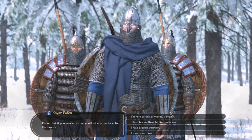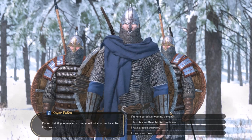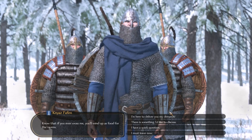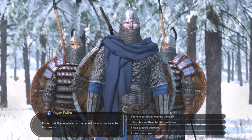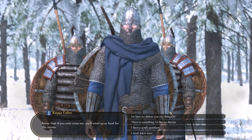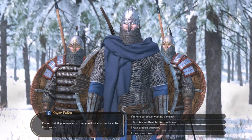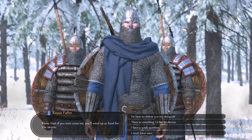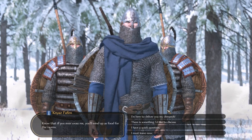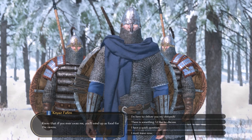Their archers aren't the worst in the world, but they're not the best. Sturgian archers can have a lot of armor and don't do massive damage, but they take a lot of hits to kill. Their main focus is on armor, so their archers can be a problem if you don't deal with them quickly enough. Even if you use a glaive on horseback, you won't always one-hit these guys — they are very, very strong troops.